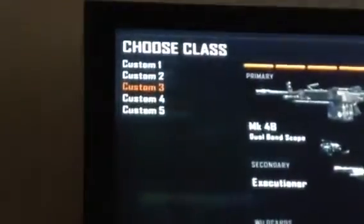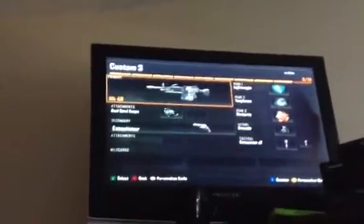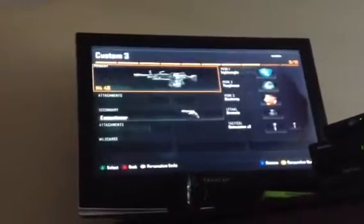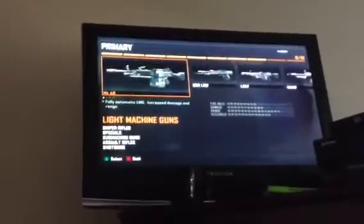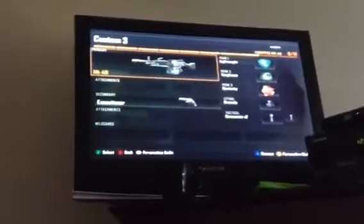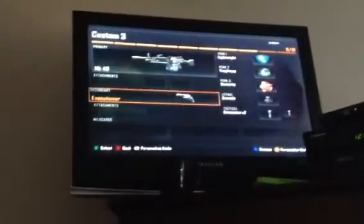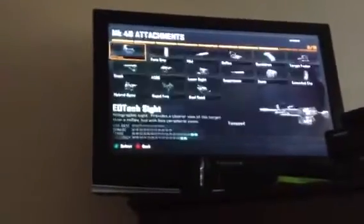Let me zoom in. Custom Three right there, and then you want to click that. Then what you want to do is you want to get the MK48 — go to Light Machine Guns and click the MK48. Then go to Attachments.